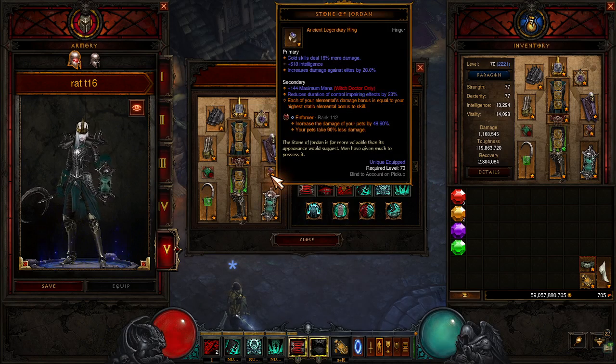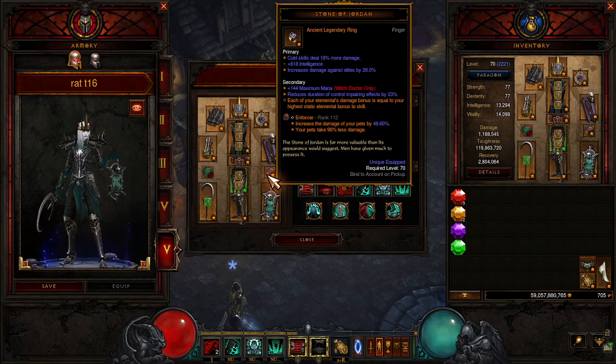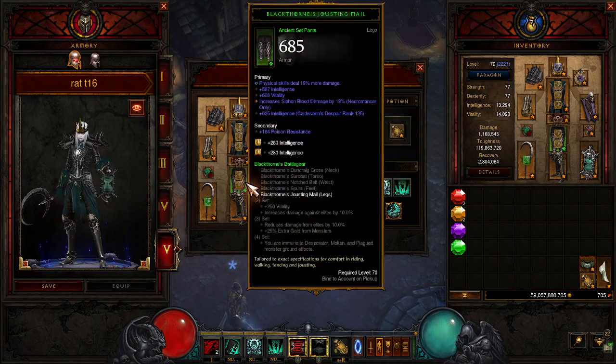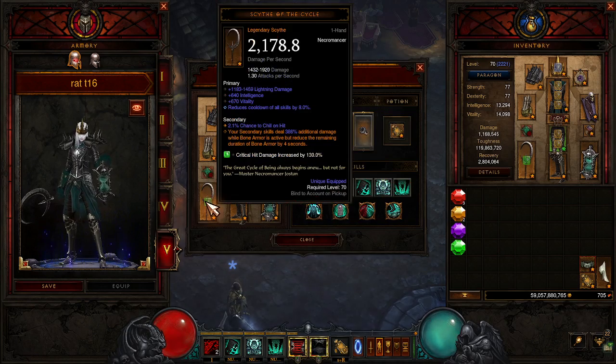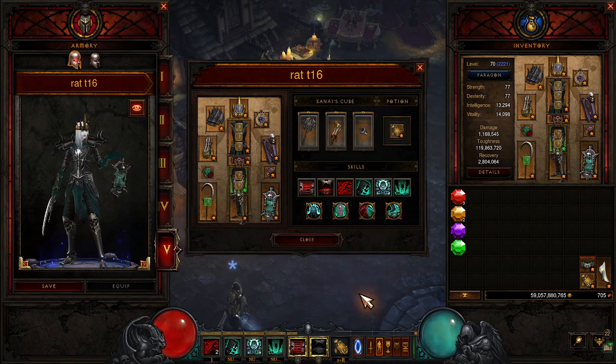Stone of Jordan: each of your elemental damage bonuses is equal to your highest. I have two pieces with cold, so that's what we're doing. It also gives you damage against elites, which is really, really good. Scythe of the Cycle: your secondary skills deal 386% damage while Bone Armor is active, but reduces the remaining duration of Bone Armor by 4 seconds. So we're going to be keeping Bone Armor up at all times because it's going to be giving us extra DPS.